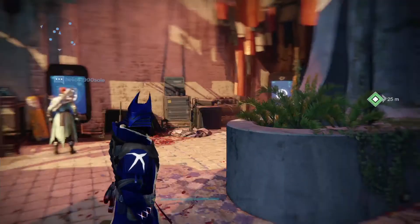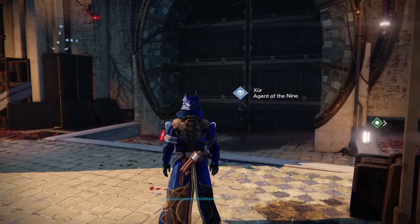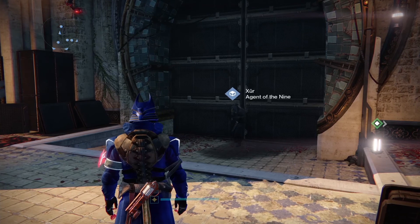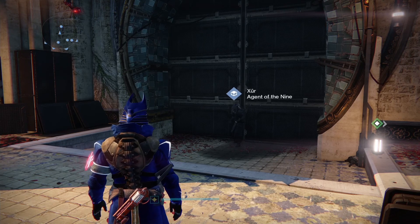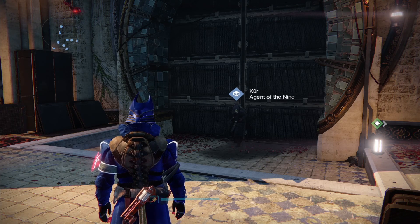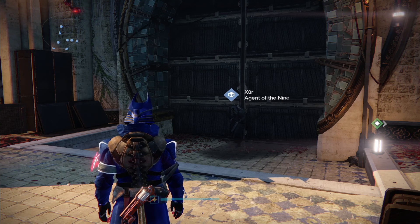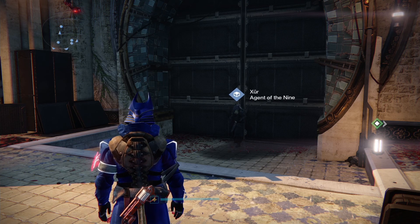One thing I forgot to mention — Iron Banner is on this week, which gives you an opportunity to get your gear up to 400. Iron Banner is running Clash this week and has the gear sets of the chest piece and arms. The weapons are the rocket launcher and the sidearm, so this gives you a chance to get some of your weapons up to 400 if you're close enough to the mark. Iron Banner is still the best way to go for building up gear — it's dropping a fair amount of stuff, and you'll get your artifacts as well. I'll see you in Iron Banner if you're on, but if not, have a great weekend everyone!